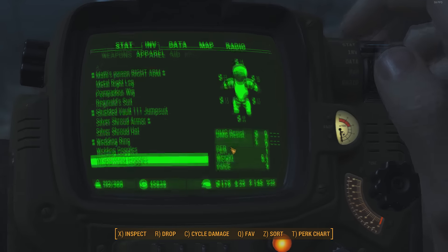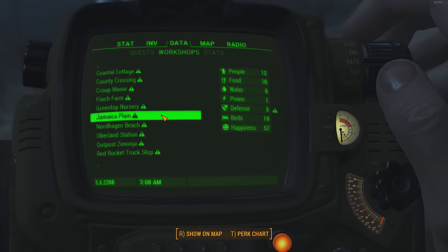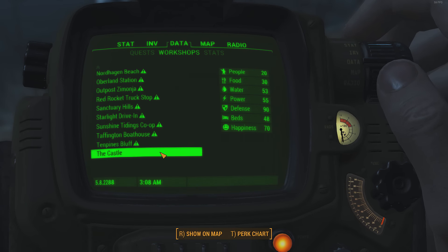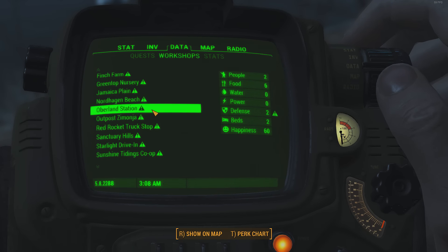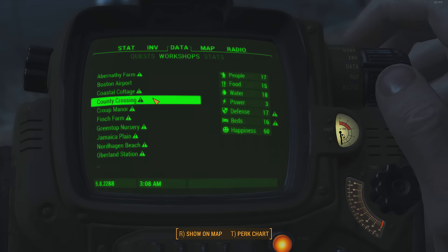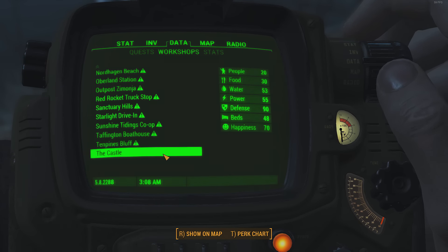Once you have enough defenses, food production, water, and such, you'll get rid of that exclamation mark warning sign and your happiness will increase. Therefore your production in that settlement will also increase. Unfortunately, at this point I don't really know what it all means in detail, but once I get more information I'll make an updated video about that as well.